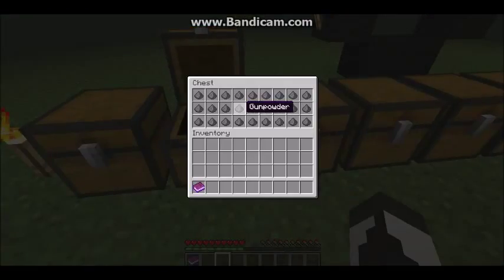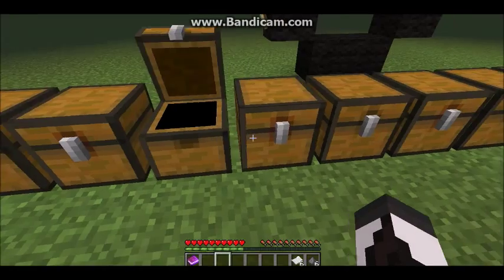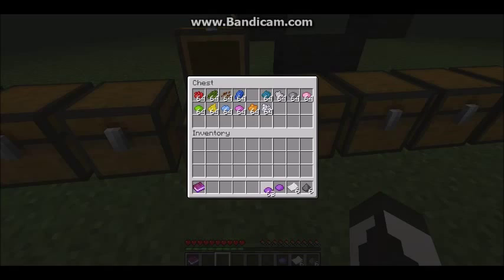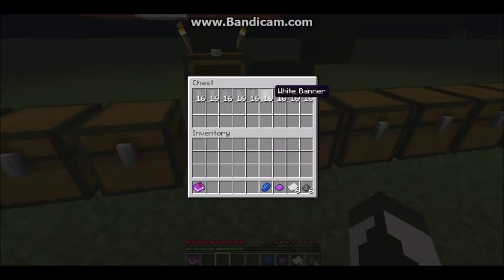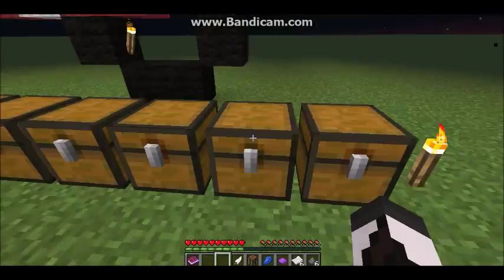You're going to make fireworks using what I'm going to show you. You're going to need some gunpowder, so let's grab some of that. You'll also need paper and some dyes of your choice — I'll take some blue and some lapis, because lapis is a dye and I love the color. You can also use feathers and fire charges as optional items, and I'll show you a few possible combinations you can make.